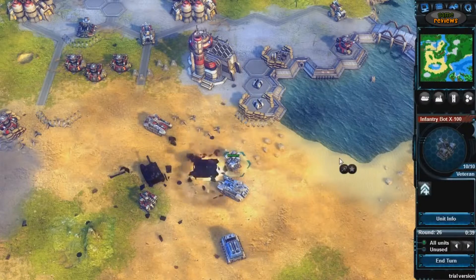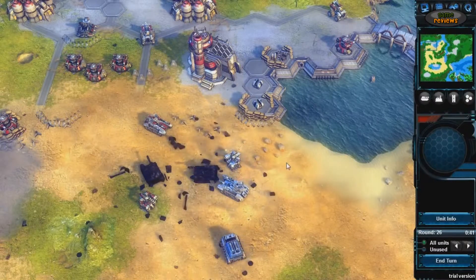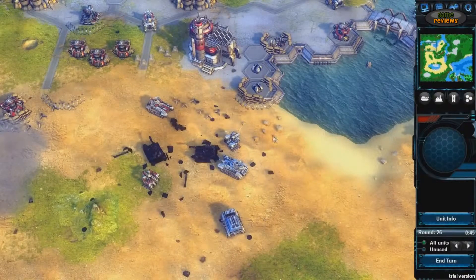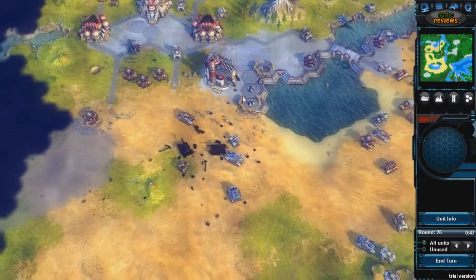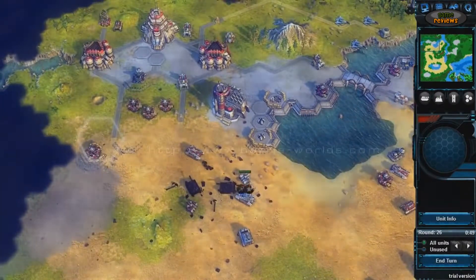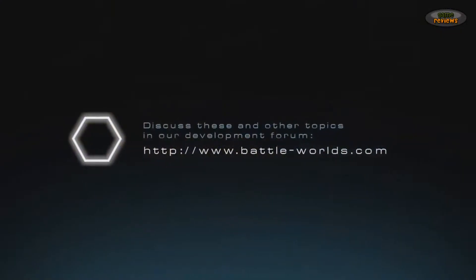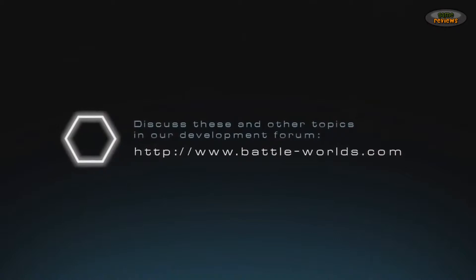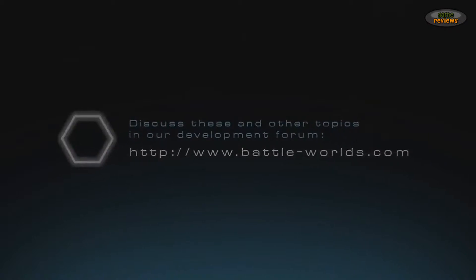The blue team will win against red in the next round. If the commander of the blue team had used poor positioning and an unfavorable attack sequence for his units, red would have won this duel by a close shave. Discuss this topic and many others in our development forum at www.battleworlds.com.